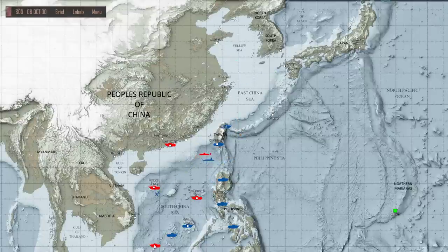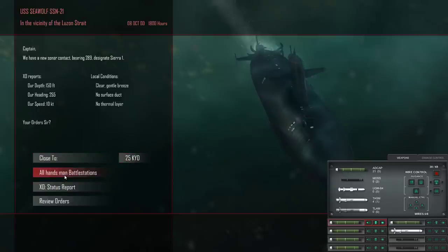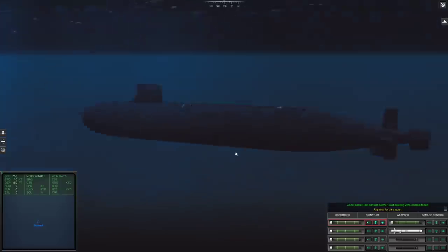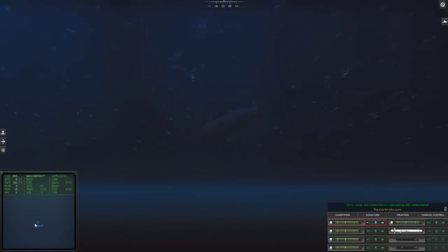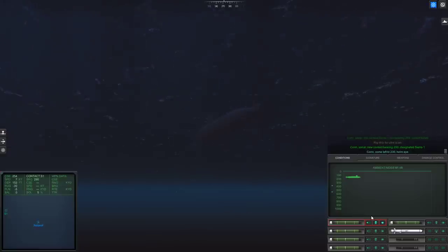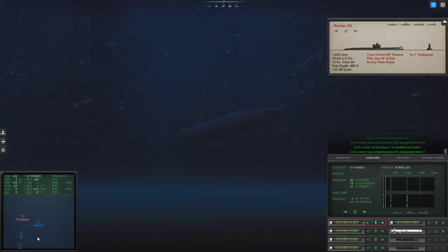Got him, I think. Con sonar, new contact bearing. Come left to 230. We expect to see the submerged contact bearing 236, designated Sierra 2. It's a Romeo. Sierra 1 is classified as submerged submarine. Let's get out of the way of our toad. Come left to 179. We've got a lot of activity here.